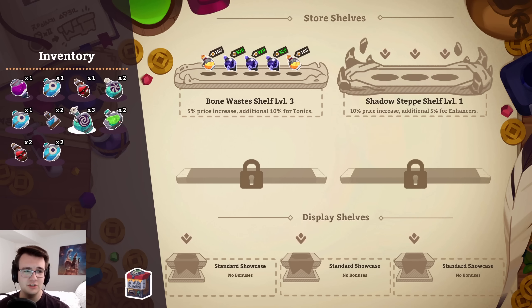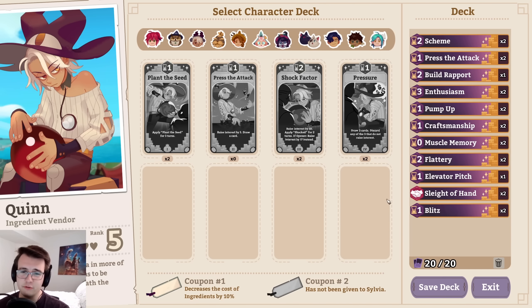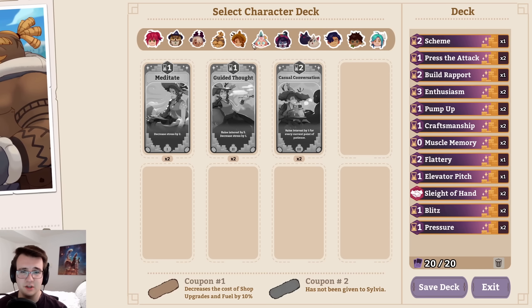Maybe get these out of my inventory too. Next, I've got a deck to fix. I've got so many new cards recently. Draw three cards, discard any of the three that do not raise interest. Maybe drop a scheme for a pressure? It's a cheaper draw three. I'll come back to that one. Scheme's really good, so I don't know if I want to see it go.